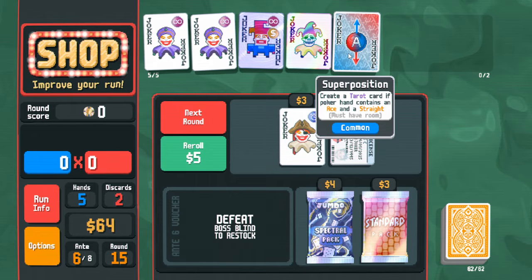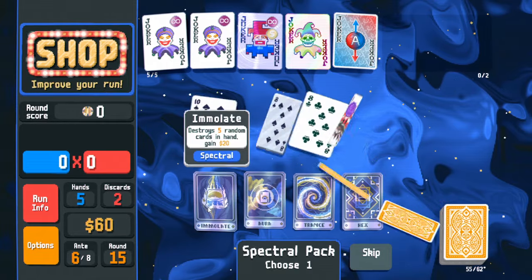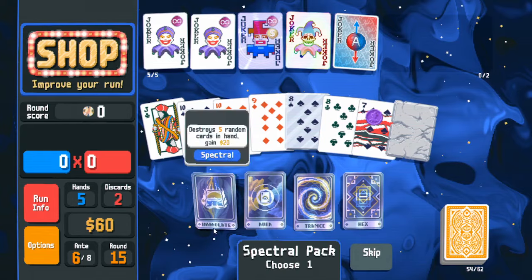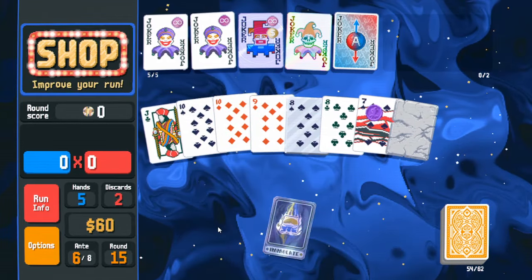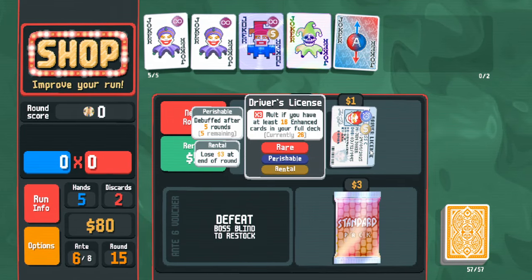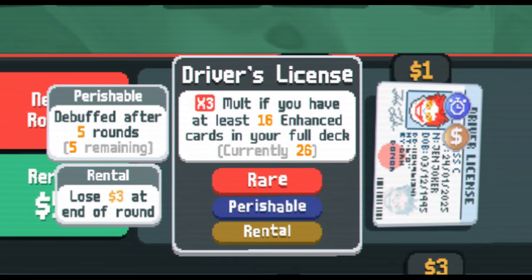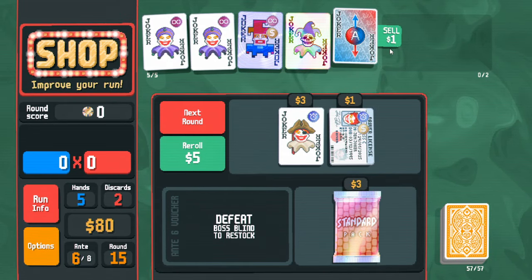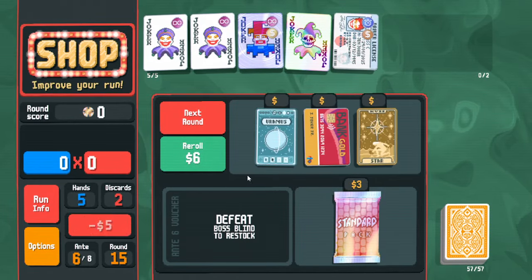We should probably sell that — we don't have an ace and a straight consistency. Destroy five random cards in hand, gain 20 dollars — we actually have a lot of ordinary cards in here and only one special. I'm going to destroy them and the special one didn't even disappear, which is great.